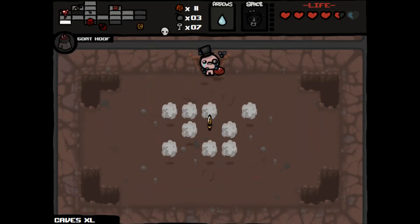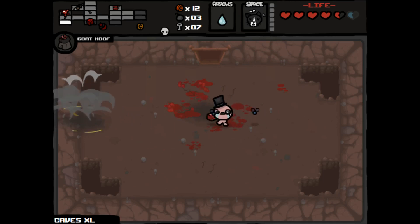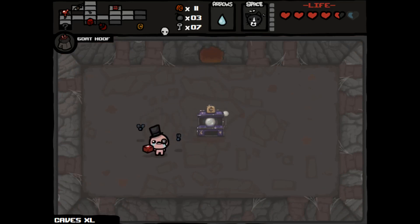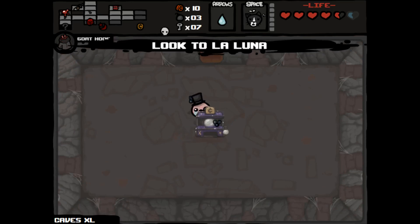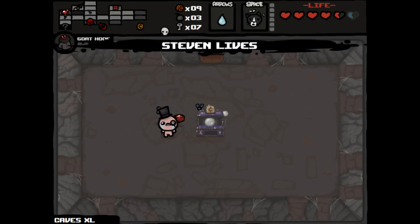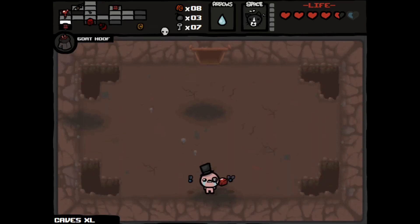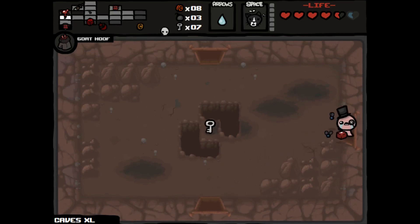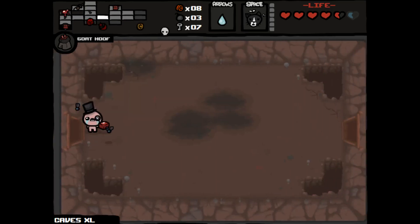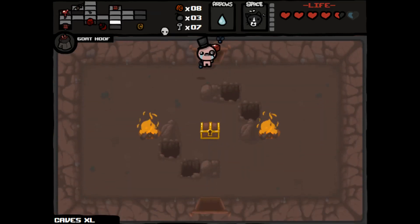Let's check for the secret rooms. Nope. We found the super secret room. We'll play you for a little bit — might get some spirit hearts out of it. I think it's enough for right now. I'm not ready to replenish my red hearts — I was kind of hoping that would have been a red heart room, because then playing the blood donation machine would be much safer.